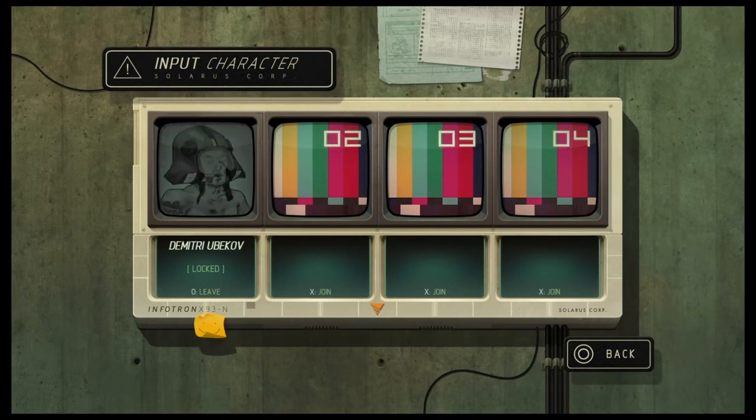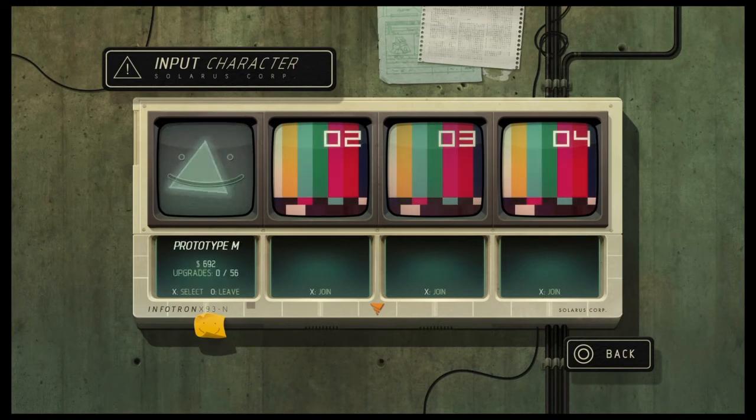Then there's Prototype M — your boy. You unlock him by starting the game and waiting on the title screen of Super Motherload until a digger pops up flying across your screen. He's a purple digger with 56 upgrades.